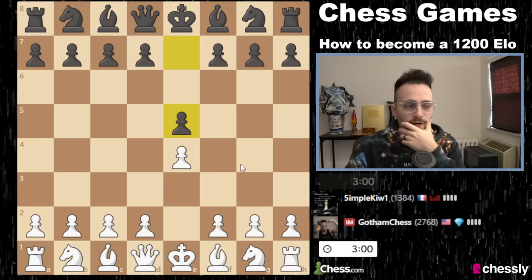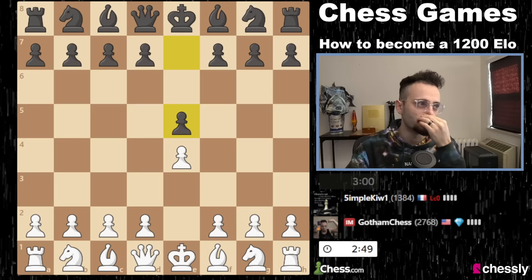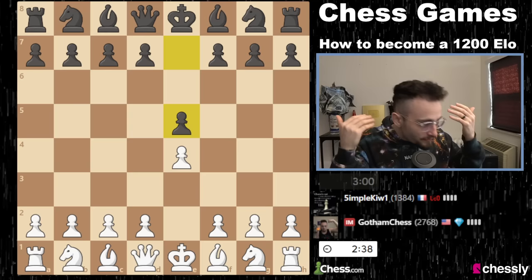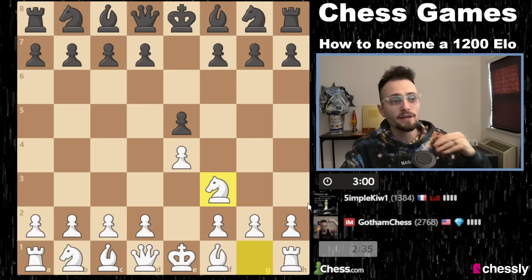My opponent is playing e5. Now when you're 1,300, so the point here is that my opponent is 1,384. If you're trying to be 1,200, when you play 1,380 rated players, you cannot lose 10 out of 10 games. If you want to be a rating in chess, you have to not respect that rating — you need to fight that rating. So what we're going to do is I'm going to play the Ponziani.